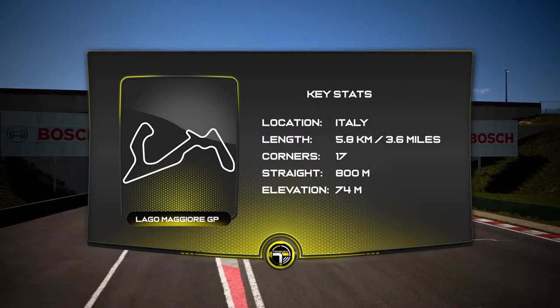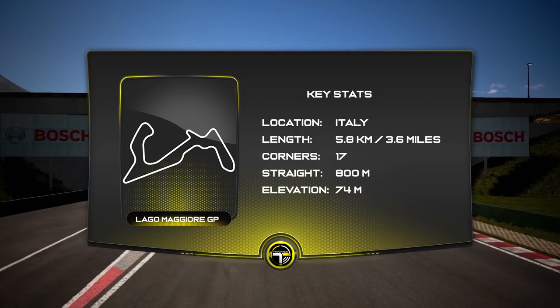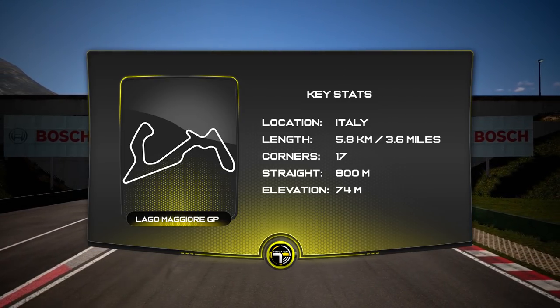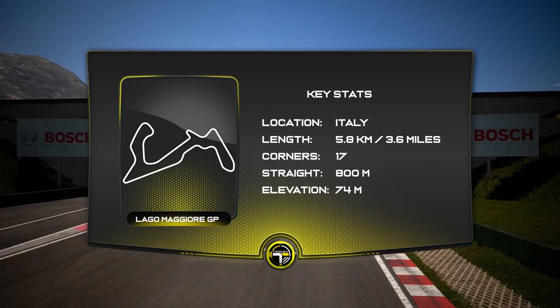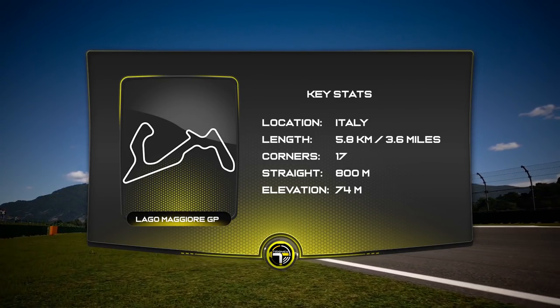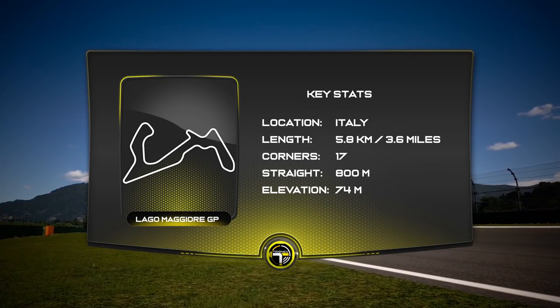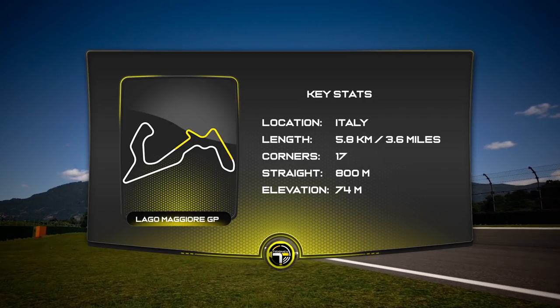The real location is based in Italy and it has a total length of 5.8 kilometers or 3.6 miles. It has a lot of corners on this circuit — 17 corners on this GP layout — with the longest straight being 800 meters. In terms of elevation change there is 74 meters from the lowest to the highest point of the circuit.